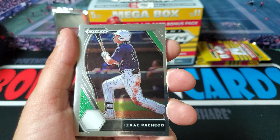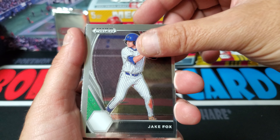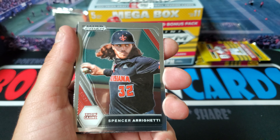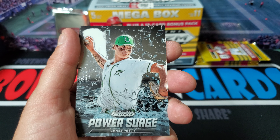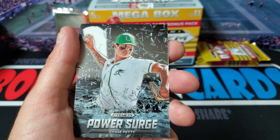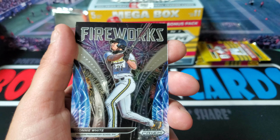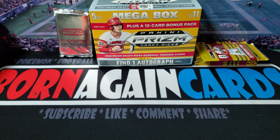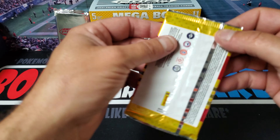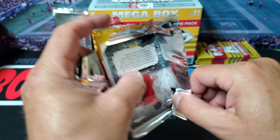We got Isaac Pacheco, Jake Fox, Spencer Areddy, Eric Getty. We got a Power Surge - Chase Petty. That's a cool looking card with the glass breaking in the background. And then Lonnie White Fireworks. I'd like to get one of my silver prisms in those Firework cards - those are cool with the silver.